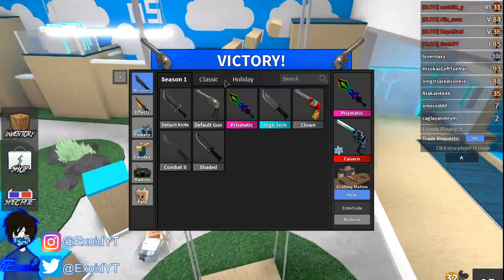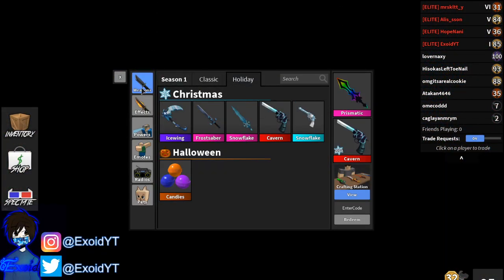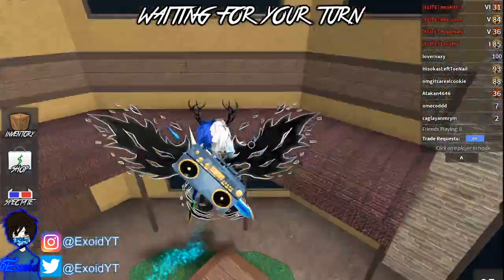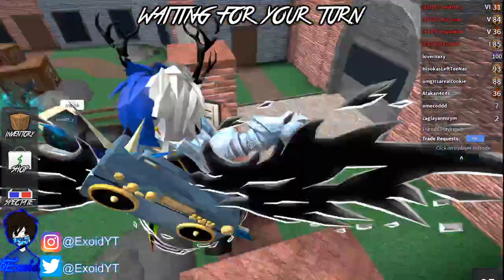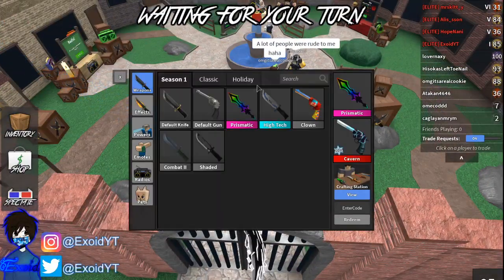Anyways, if you guys take a look at my inventory, I actually have a bunch of godlies — I have Prismatic, Tides, Ice Wing, Frost Saber, Snowflake, and all these godlies are actually going up for a giveaway. If you guys want to know how to enter, subscribe and I'll explain how to enter shortly, right after I show you guys the newest code.